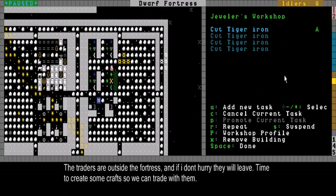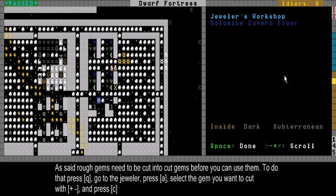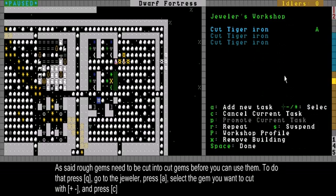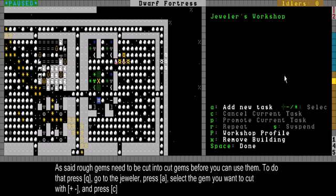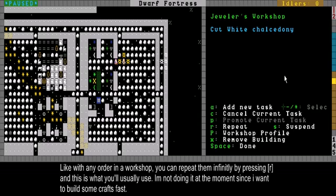Here's my jeweler. I already gave him some orders. There are 4 tiger iron gems over here, and I want to cut them up into small little parts so the dwarves can actually use them to encrust something with gems, to make them worth more. I did that just by going to a jeweler's workshop with Q and A to add an order, select one of these and press C. I want those 4 tiger irons cut really fast.